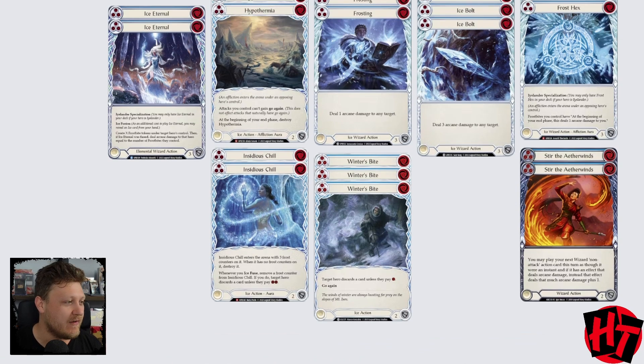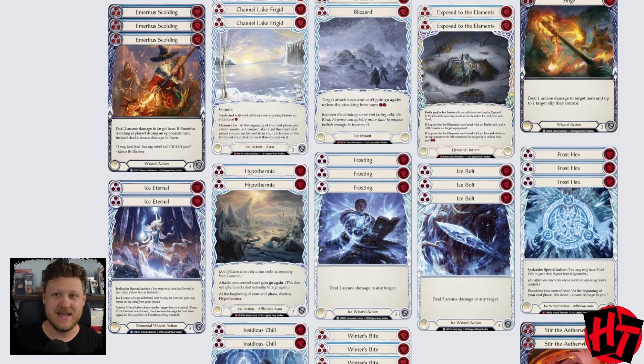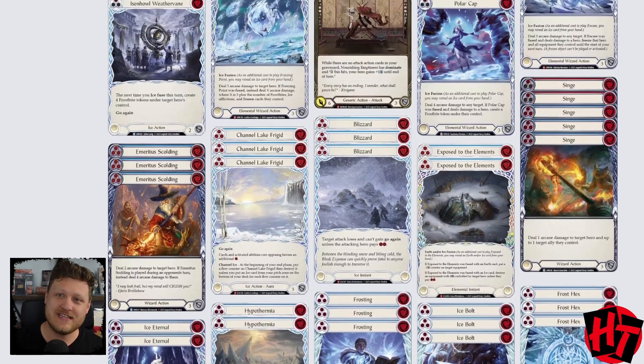Moving on, we have Insidious Chill. It's disruption, but more proactive disruption — it comes down, sits on the battlefield, and every time you fuse, it creates a scenario where your opponent has to make a decision. I feel it's best comboed with other things we want to do. Insidious Chill gets a spot in our disruption category, as does Winter's Bite Classic — a cheap, free disruption spell that comes out of the Arsenal and makes Frostbite tokens. And finally, the big new tool we're getting is Exposed to the Elements: taking out an opponent's Crown of Seed, Arcane Barrier, or Phantasmal Footsteps could be key. This is the final piece of our non-on-hit disruption. Shout out Tealwater for pointing me in this direction.